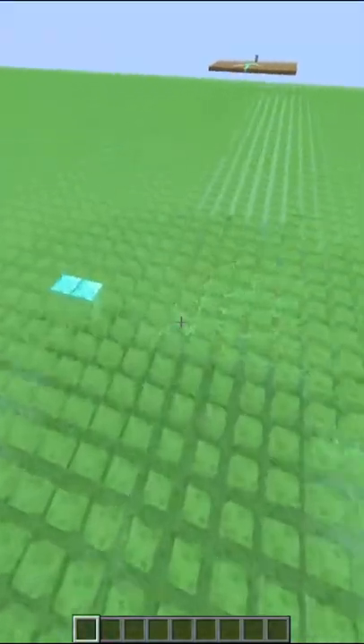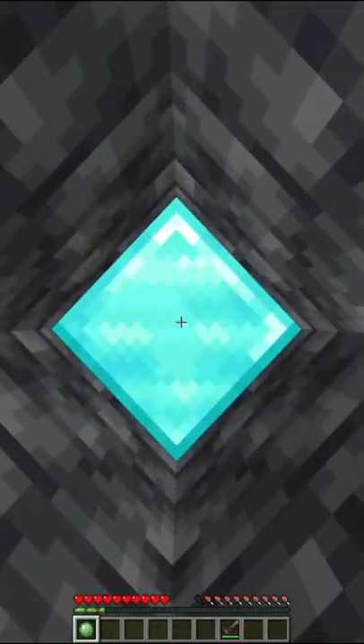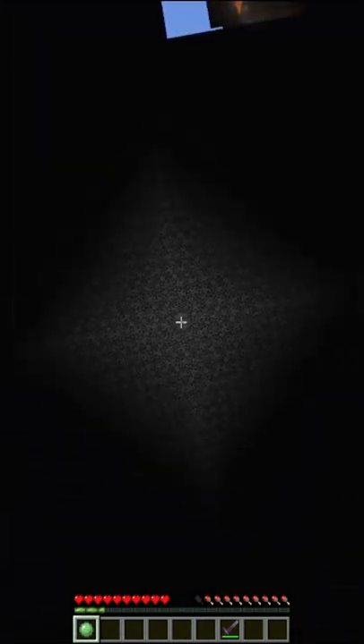So normally with slime blocks, you can jump really high, but with this plugin, the ground breaks and then you go down. So when you right click the slime ball — if you spam right click while you're holding the slime ball — you can go all the way into the void and never be seen again.